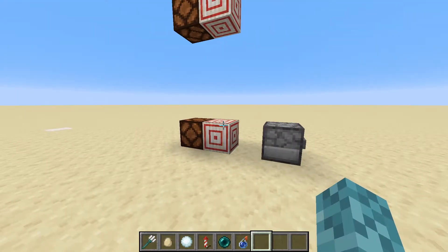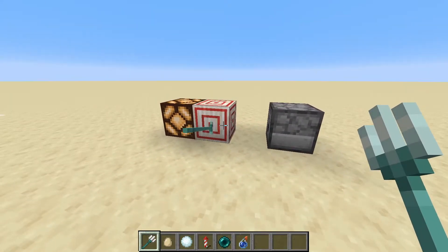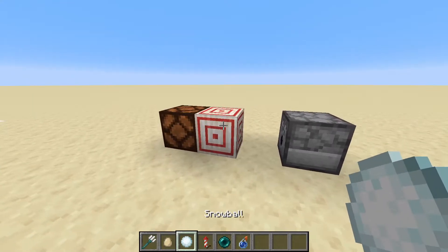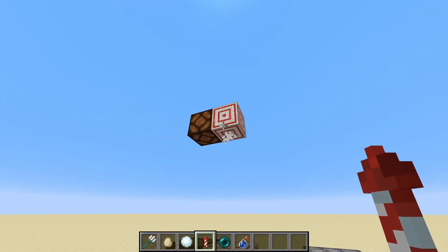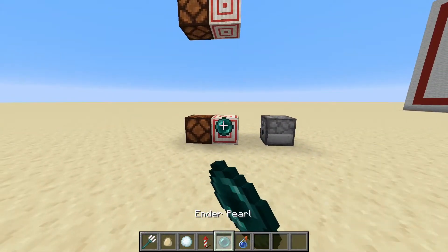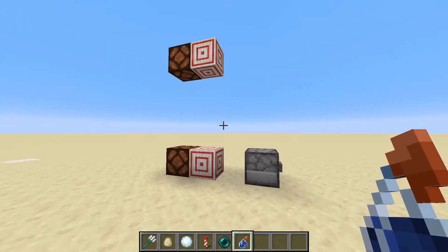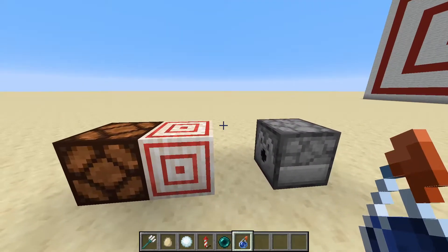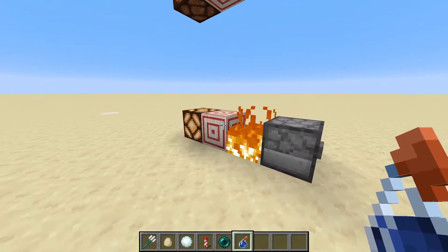In addition to the standard bow, you can also hit these target blocks with something like a trident, you can hit them with an egg, or a snowball — pretty much any projectile. You can also use firework rockets to hit target blocks in the air. You can even use enderpearls, splash potions, any of the projectiles fired by a mob — so even something like llama spit, or an arrow from a skeleton — and you can even use fire charges from a dispenser.